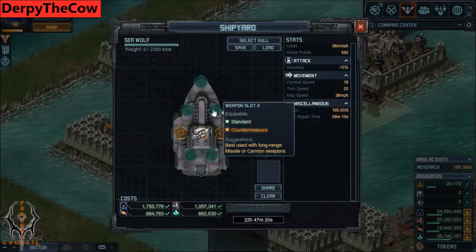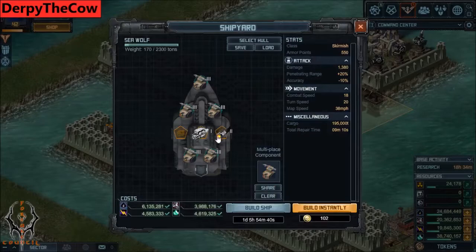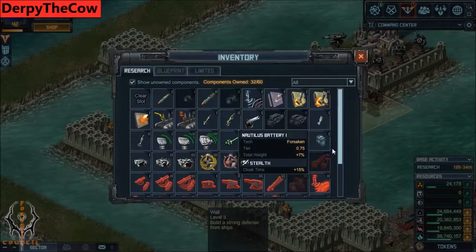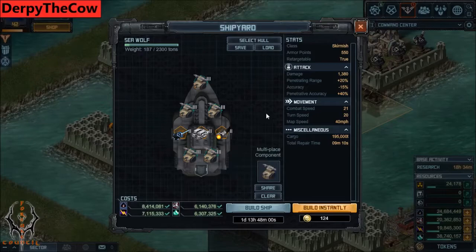Here's the Seawolf build. You want the best engine you have — Engine Two or Engine One; you're probably not going to have Engine Three unlocked at that point. You're going to want to use Cutlass Threes because they have the best accuracy and best damage per second. For specials, you want Laser Targeting, an engine, and a Solid Fuel Booster to increase your range. That's my quick and dirty Seawolf build — it's going to be your workhorse for a long time. It takes over a day to build, but it'll be worth it.